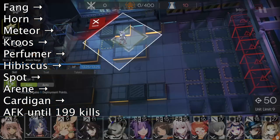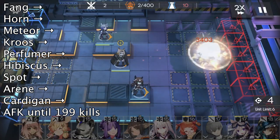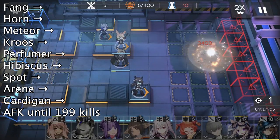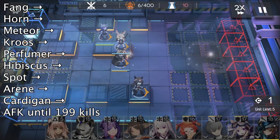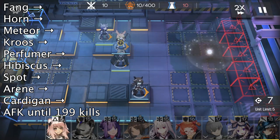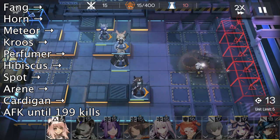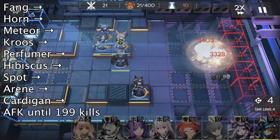The first step is to deploy our operators in the order according to the list. We first deploy Fan, Horn, Meteor, and Cruise. Interestingly, we deploy all operators facing right in this game, so it is very easy to remember. It's important to note that the ordering of the deployment is also important, so make sure you follow this order so that the aggro is correct and the drones just do not one-shot your operators.